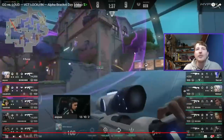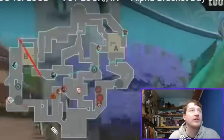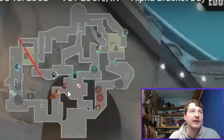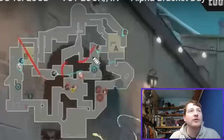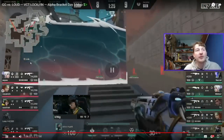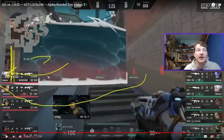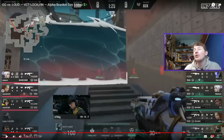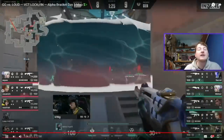Round 18 shows something similar but also a bit of Harbor's clunkiness. Meteor finds a kill on Sadak early, so Loud lose the first engagement. They attempt a similar mid wall to round 16, but this one tails off slightly — it's not quite right. The Gen G player can still see down the corridor and through the doorway, so they can tell if someone crosses. Compared to the previous wall which cut off that vision completely, this one's slightly missed.